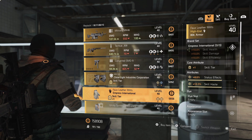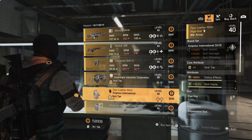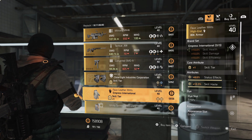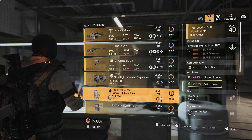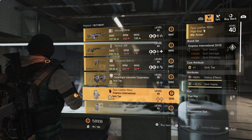There are Empress International gloves that already have status effect, skill haste, and skill tier. You could put skill damage on there and roll off one of the others, or keep it as is and max it out. There are a lot of different ways to roll this piece. I'd recommend picking it up if you don't have one and want to build a skill damage or status effect build.